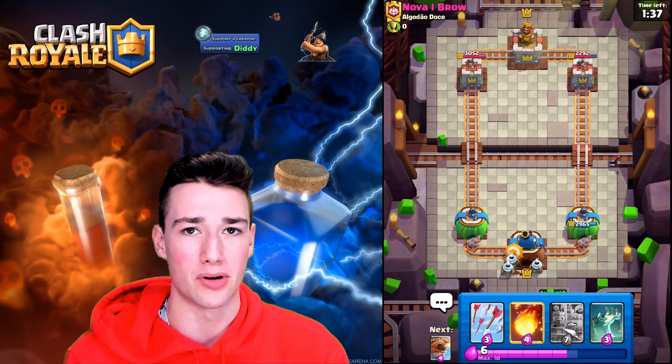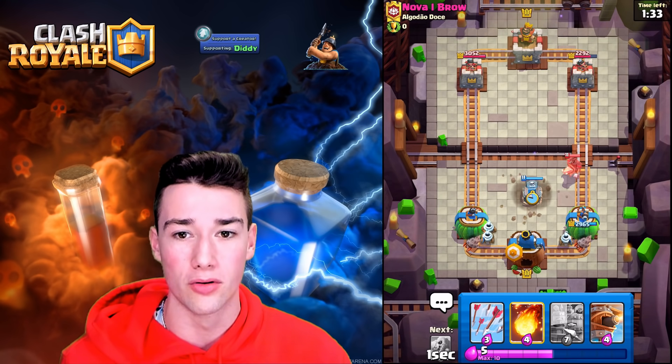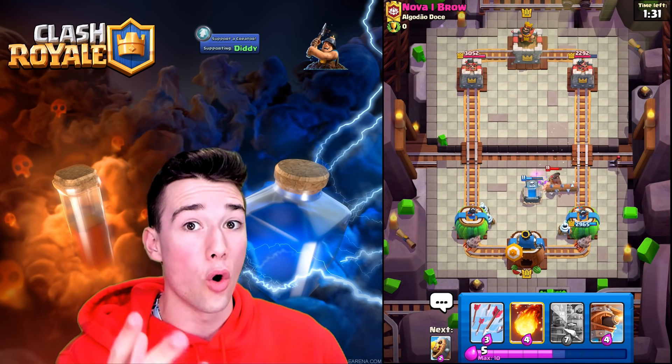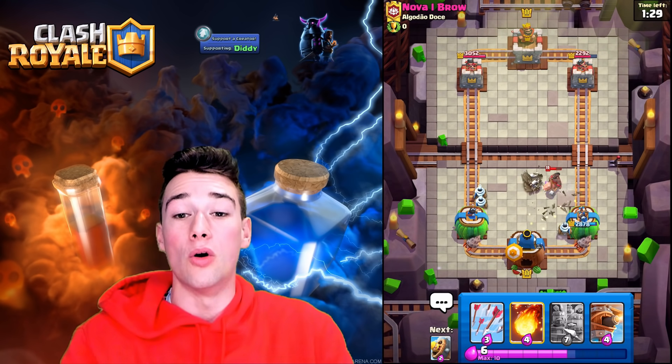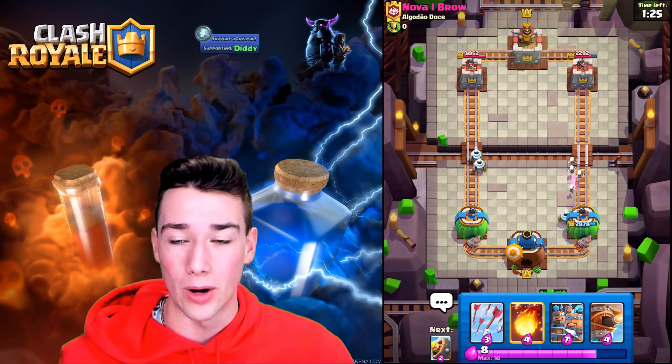Defend and do those split lane pressure pushes. He's either going to need to fireball our zappies or the flying machine, or the Royal Hogs — and whichever one he doesn't fireball is going to get way too much value. He's not going to be able to keep up with the sauce.